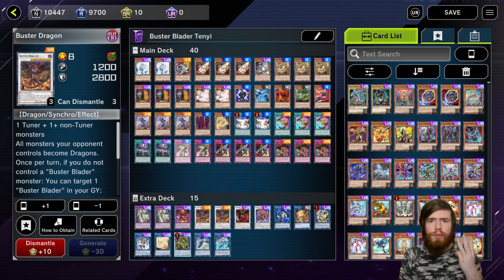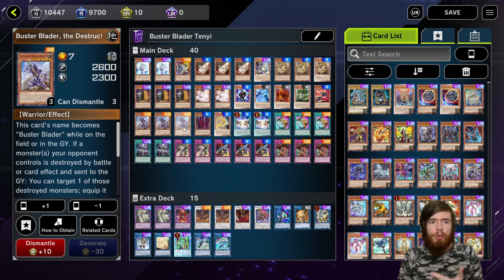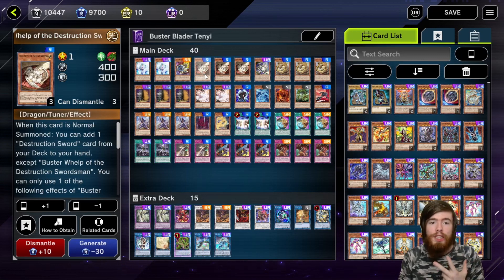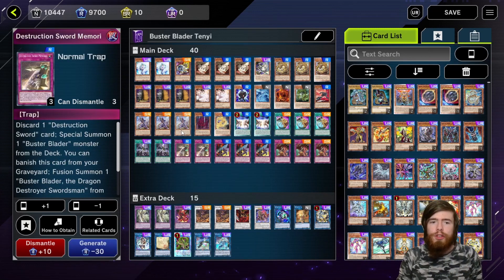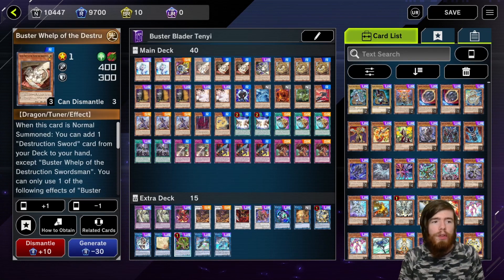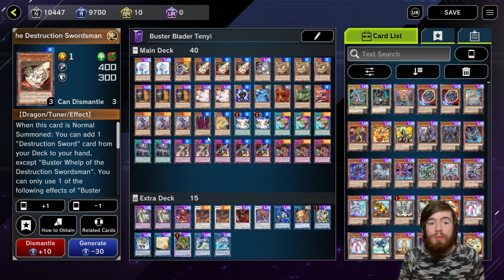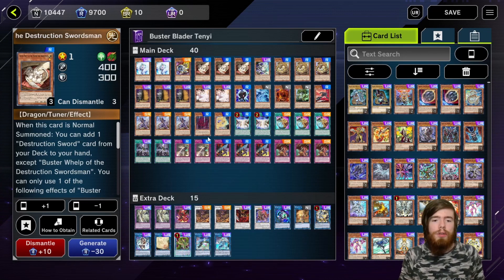You need three pieces in the graveyard to do the full combo: Destruction Sword Memories — which you banish from the graveyard to fusion summon — Buster Blader, which you send off Prologue, and the Whelp, because you need a Dragon in the graveyard as the second material for the fusion. Those are the three cards you need in grave. Prologue gets you two of them, not three, so you need the third through some other means — hopefully by drawing into Whelp. Alternatively, the way the deck is built, there are a number of different options for getting into that play.